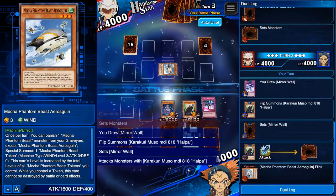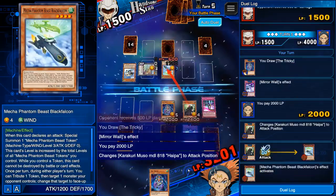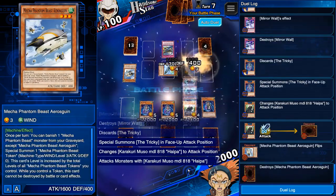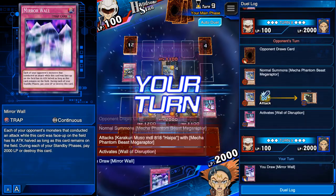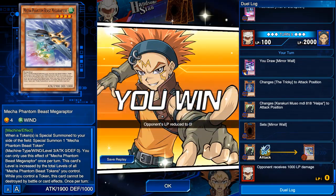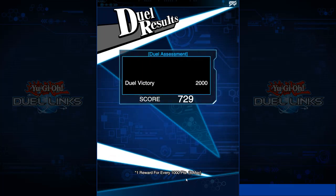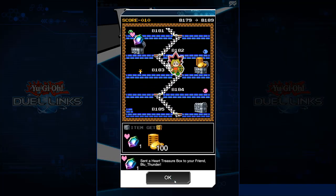Enemy Controllers are going to see way more play — they already see a ton of play anyway. Curse of Anubis and Sphere Kuriboh are also going to start seeing a lot of play because Dragunity Vajrayana is going to be doing a ton of damage. If you don't stop it, it almost OTKs by itself — it's 1900 attack and it can attack twice, which is just going to be ridiculous. Overall, if you're going to spend gems, I think Dragunity would be a good synchro deck. We just have to wait and see how good it is in Duel Links.